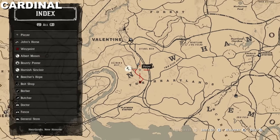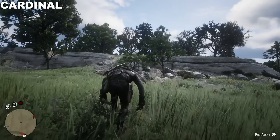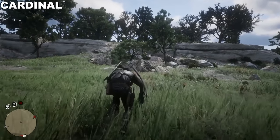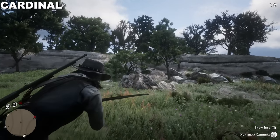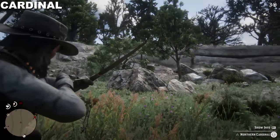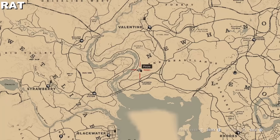We're on the second step now. This is the cardinal — this is a hunting ground where I get a lot of my birds, including the cardinal, blue jay, and oriole. I like this area because the birds often sit on the rocks so you don't have to try shooting them out of the air. I'm going to use my bow. You can also use dead eye, mark the target, and shoot the arrow — you won't miss. It's a very efficient way to do it.